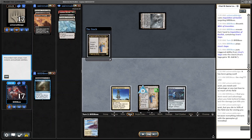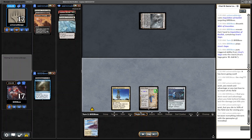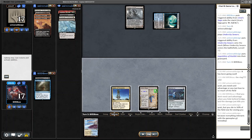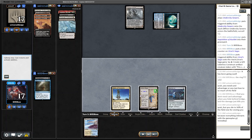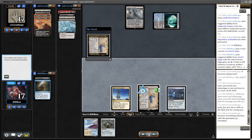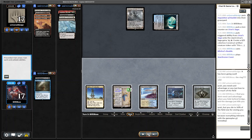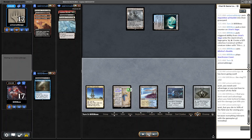We find a third land here, which is actually really important, as it means we're able to safely play this Saga out knowing we're going to be getting constructs. They don't cast the other Thoughtseize here — I guess knowing that we didn't play anything means it probably wasn't a great top deck. The goal for the rest of the game is for the Thoughtseize we know about to be as useless as possible.